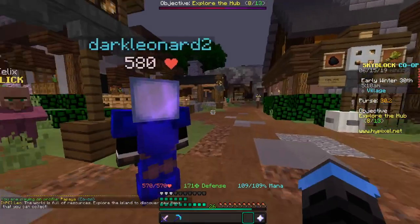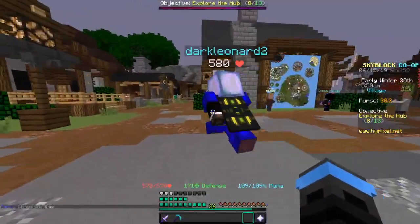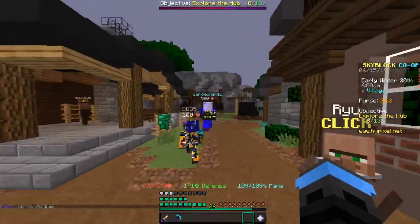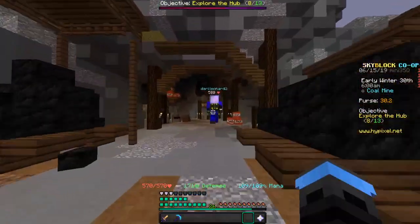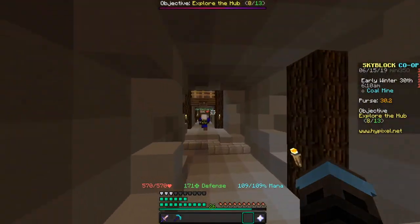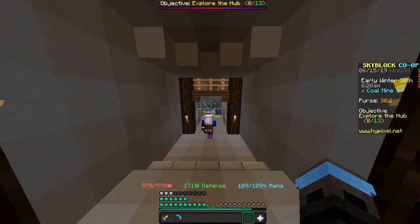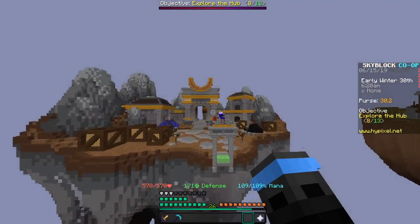Once you spawn in at the hub, you'll go up to your left and then just keep going straight forward. You'll pass the blacksmith right there. Once you go into the coal mine, you're going to keep it straight — just keep going straight down this tunnel until you find this little transportation tunnel that says 'Warp to Gold Mine.'